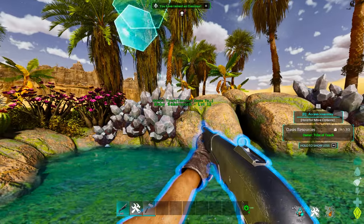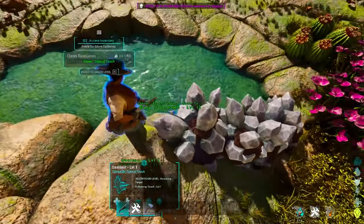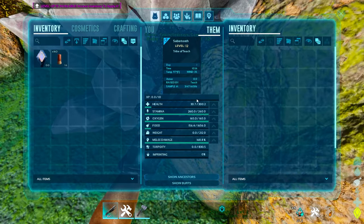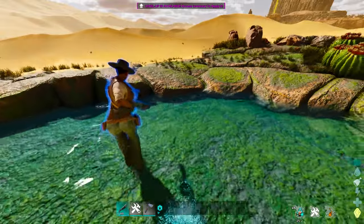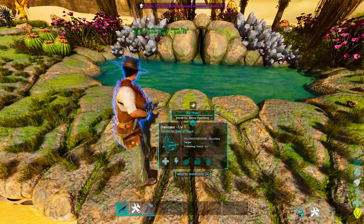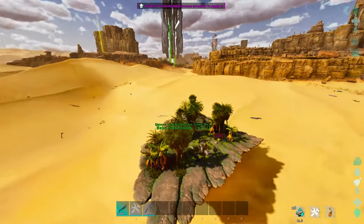Once it gets big enough, you will get your baby creature back — whatever the one you lost was. You can see mine is a baby Saber Tooth right here — it came back with all of its stats. You will also receive the Oasisaur. It's that easy, there's nothing super difficult about it.